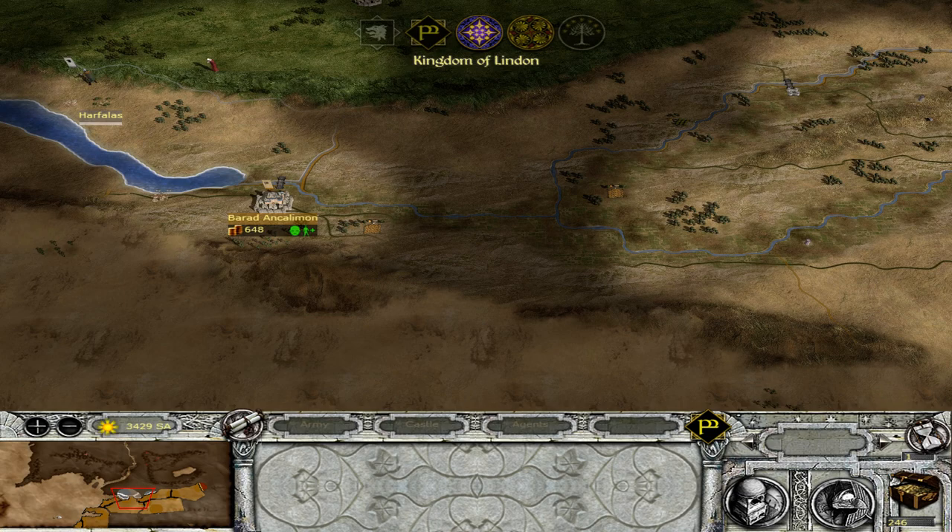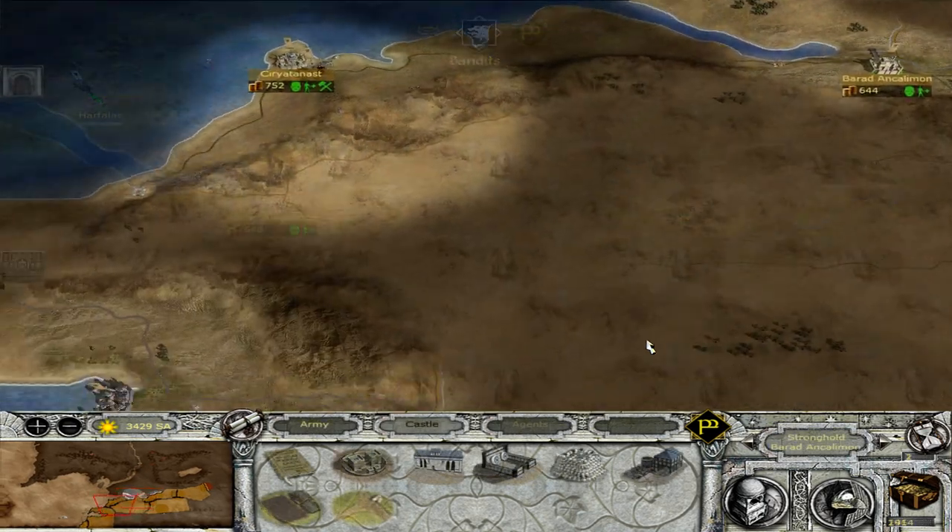I'm excited for this one. The two Numenorean factions will wage war. The good Numenoreans — the Faithful, as they call themselves — will battle the Black Numenoreans from the south. It will be a bloody war. Two factions that have strong elite troops will battle it out. This will be a fun campaign, I have no doubts. And we will be able to field the Mumakil later.